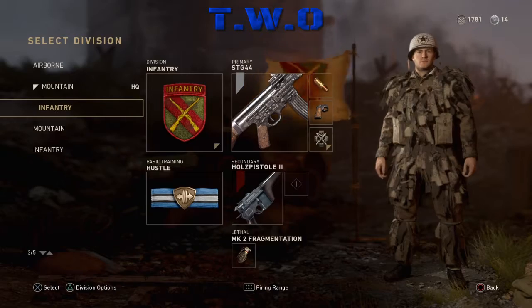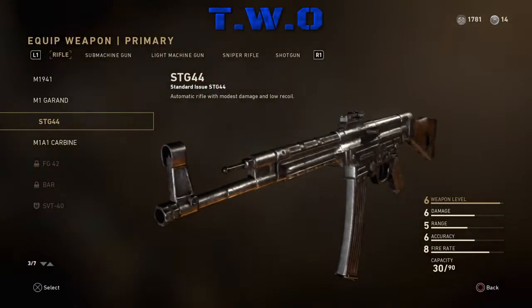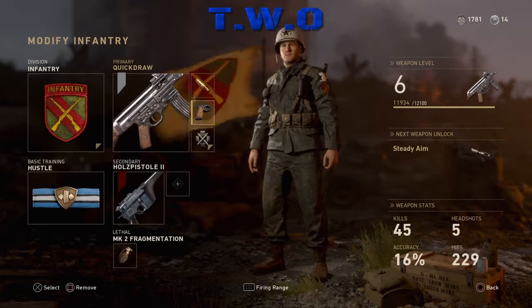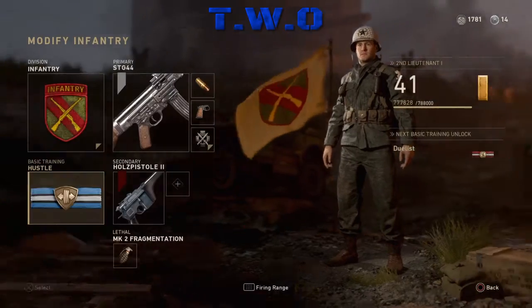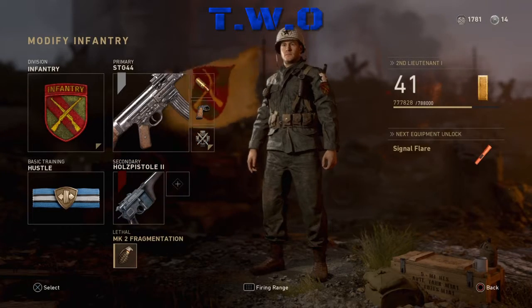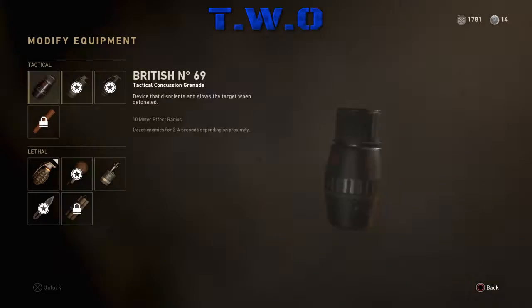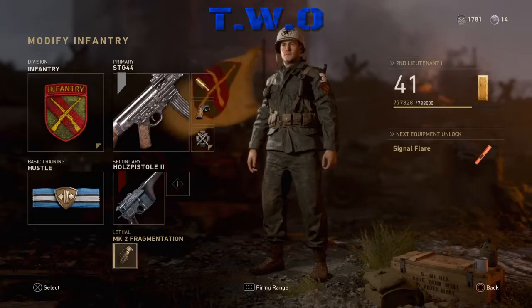Second is Infantry division — I just haven't used it yet and I'm trying to level it up, that's the only reason. I'm running the STG with high caliber and quick draw. Hustle is the perk that reloads faster while sprinting. Same as before — machine pistol secondary. I forgot to mention it's just a regular grenade; I'm probably gonna put the signal flare once I get it.